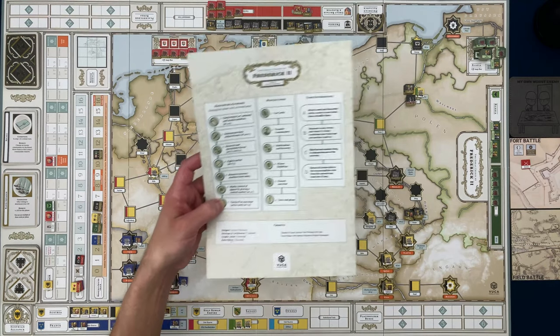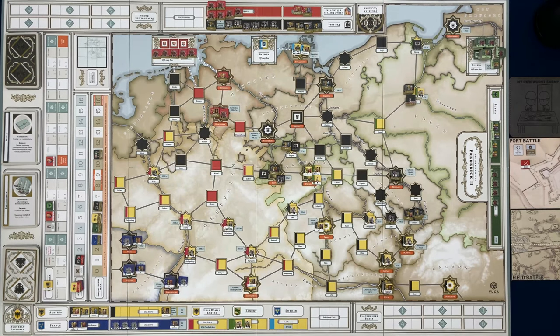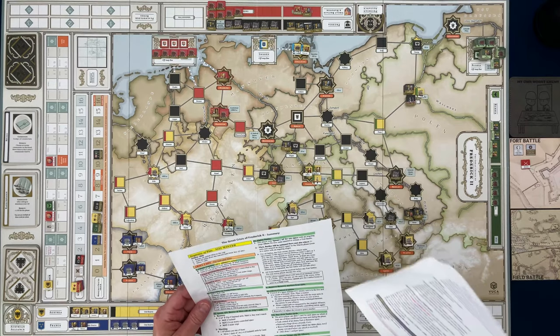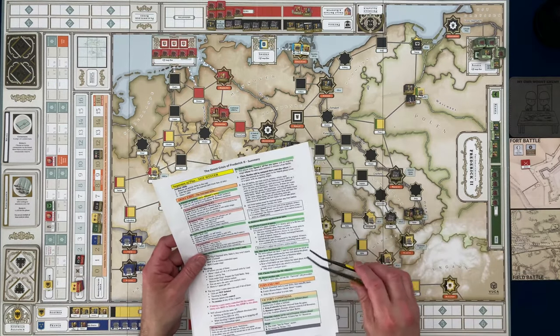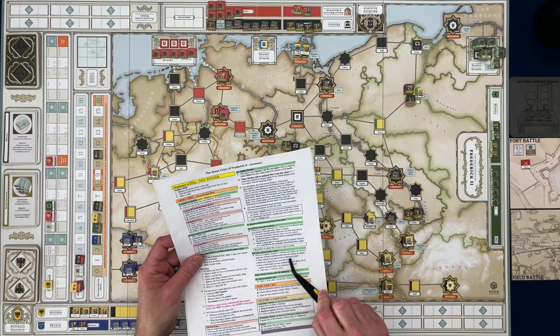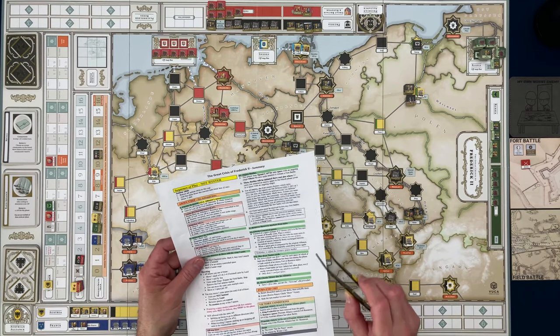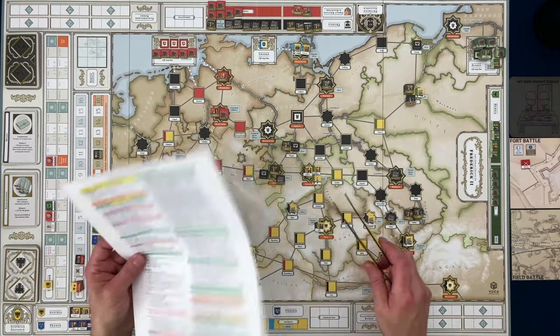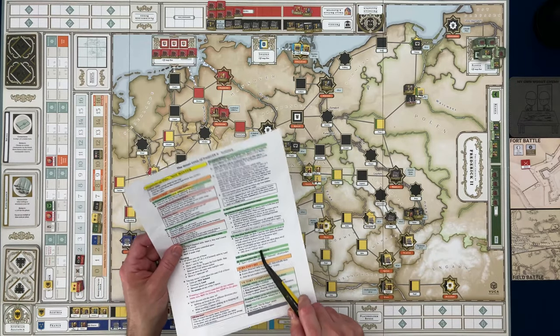Check if they may draw tactics cards — they did win a field battle. Looking at the cheat sheet: the active player can draw one card for each space where they took control of an enemy fort, relieved a siege, or won a field battle. They completed two conditions — relieved a siege and won a field battle — but it was all in Dresden, so they can only draw one card per space.